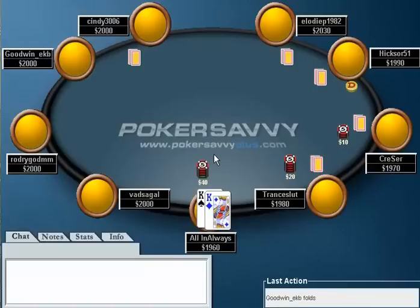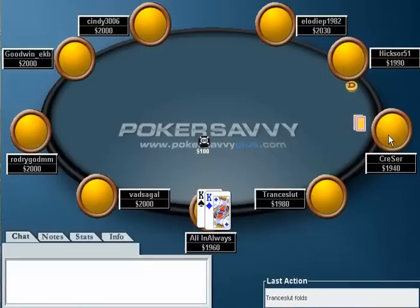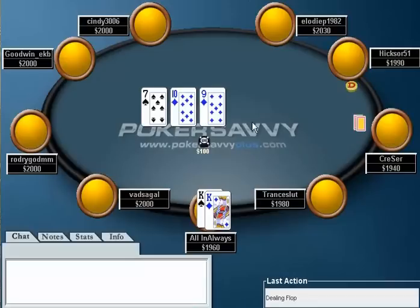This player comes in for a min-raise here, and I really don't like the min-raise at this stage of the tournament. You're looking to play your really solid hands, double up, and build the pot — and by min-raising you don't really meet that objective. So I go ahead and just 3x it. The blinds are around a hundred or so, he comes in for a min-raise, the small blind calls.